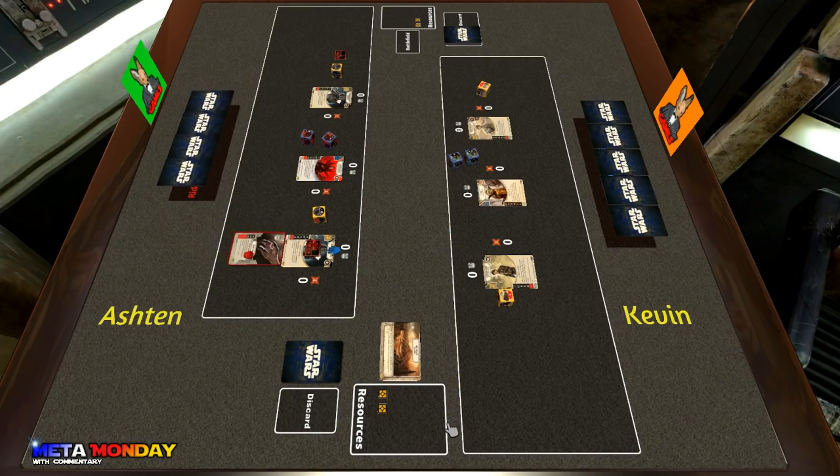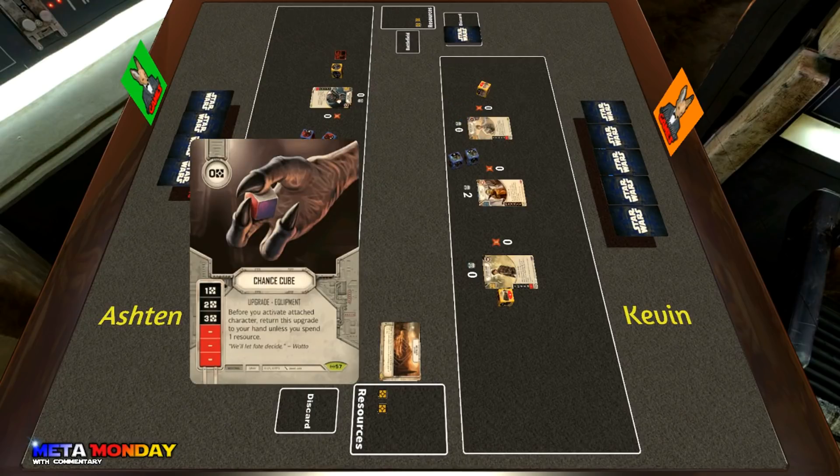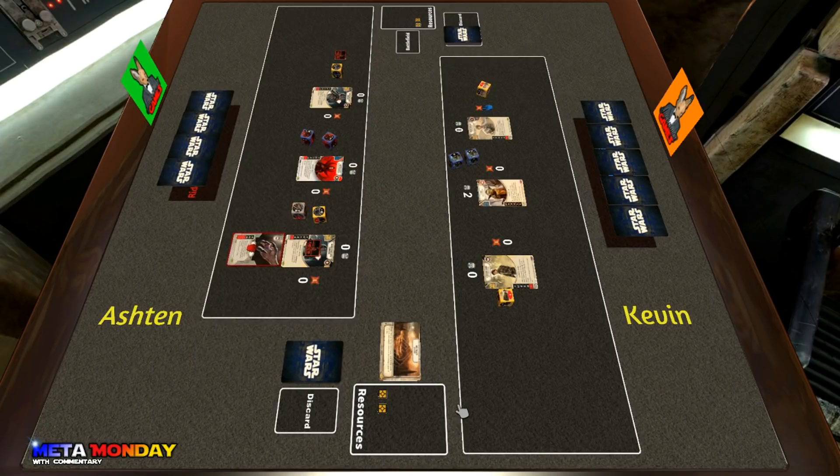Ashton is going to power action one of the commandos and put a Chance Cube down — a really great card to generate resources — and he's going to put that one damage into Anakin.